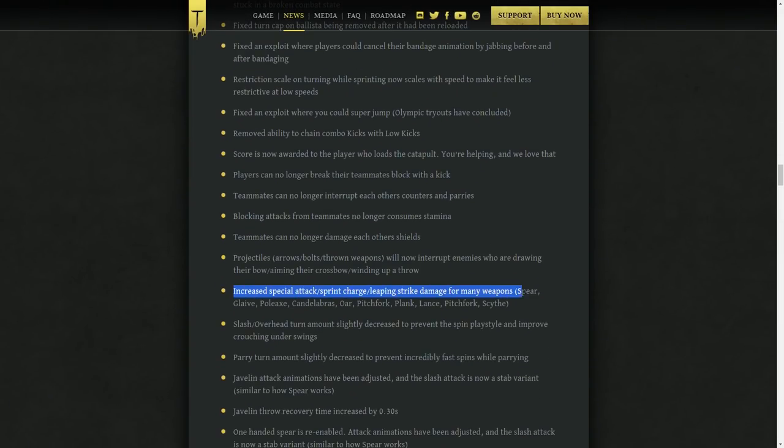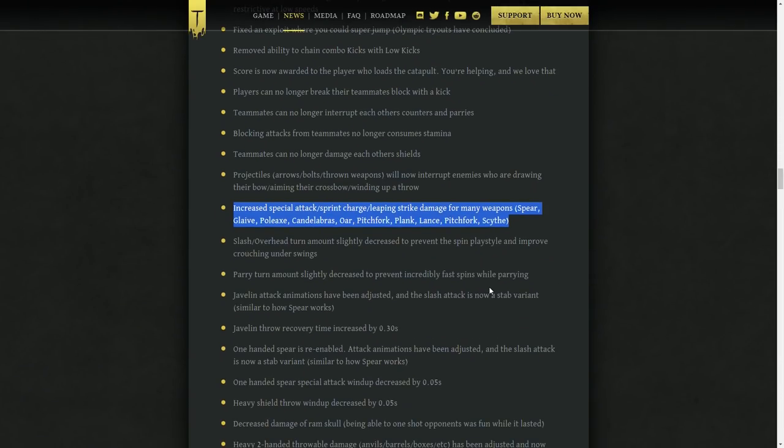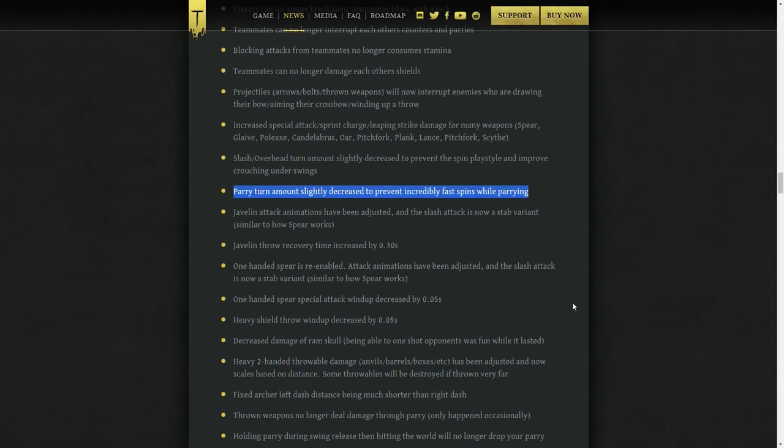Special and charging attack damage values for various weapons have been increased. Some of the charging attacks dealt ridiculously low damage — a sprint attack that needs several seconds to charge shouldn't do less damage than a simple heavy attack. Turncaps for horizontal and overhead attacks have been slightly decreased, which should help prevent spinning attacks and extreme drags. The turncaps while holding up the parry have also been reduced slightly, which is a nerf to 1vX since it makes it harder to parry consecutive attacks from different sides.